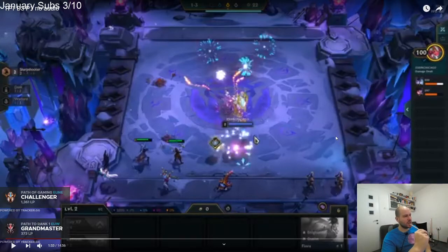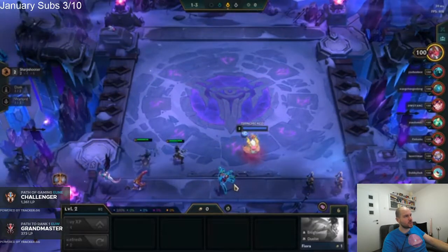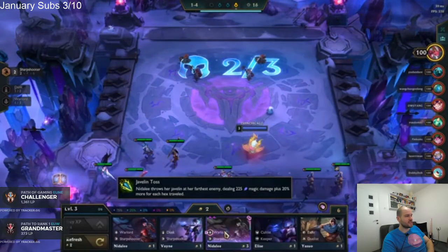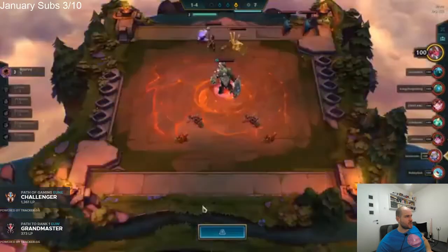You have to sell one of the TFs anyway — the one with the belt. Maybe I would just sell the Lulu. Lulu got nerfed, she's not the best mage. It's either Lulu or Janna — Janna's kind of just utility, she doesn't really do much. I'd probably sell Janna here and keep the Silas. Probably sell Janna, keep the Silas, then sell the TF with the belt and pick up Fiora.